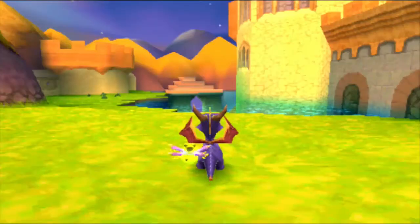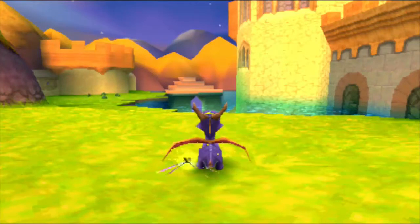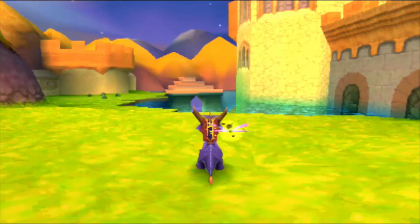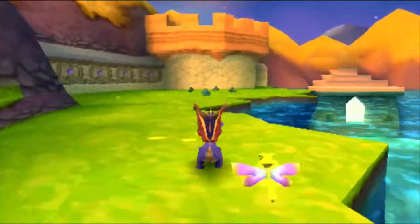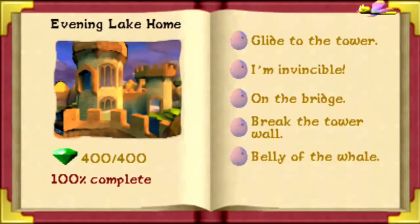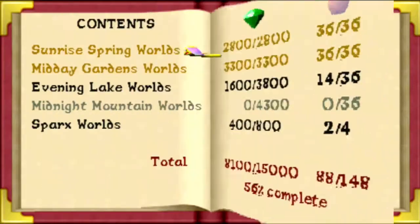We're 56% of the way done with the game, which is crazy because it feels like more than half. We have a couple levels to do — frozen altars, then fireworks factory, which we're gonna skip through, then charmed ridge, speedway, etc. So we're gonna do frozen altars.